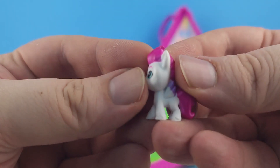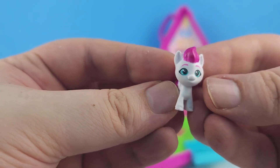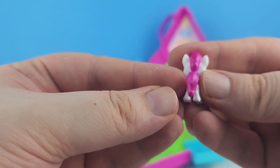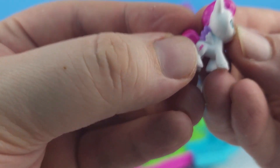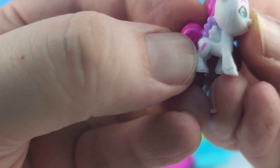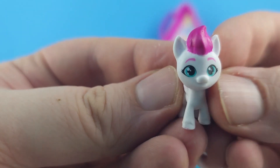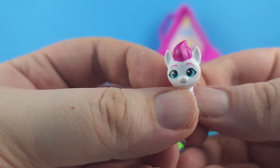We also got Zipp Storm. She doesn't have any of the teal in her hair — it is just pink. Her wings are tipped in purple. Her cutie mark is full. She does have the crown and the lightning bolt. It's just one color. So cute.